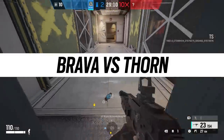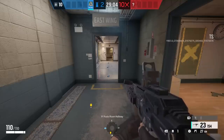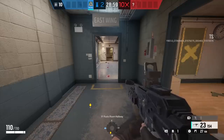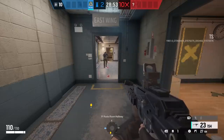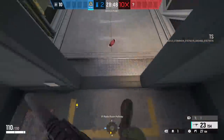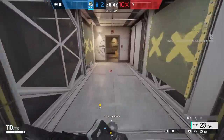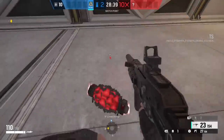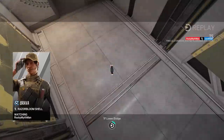Another trap operator I wasn't thinking of straight away when I saw the Brava reveal is Thorn — her gadgets are tech-based and very vulnerable to Brava taking them over. I also have to point out that the mindset of attackers is going to have to change just as much as defenders, because you can just run past Thorn's gadgets as an attacker completely safely now. Normally you'd instantly shoot those gadgets, but now you have to make sure you're not destroying friendly gadgets. Confirmed: you can hack Thorn's gadget.